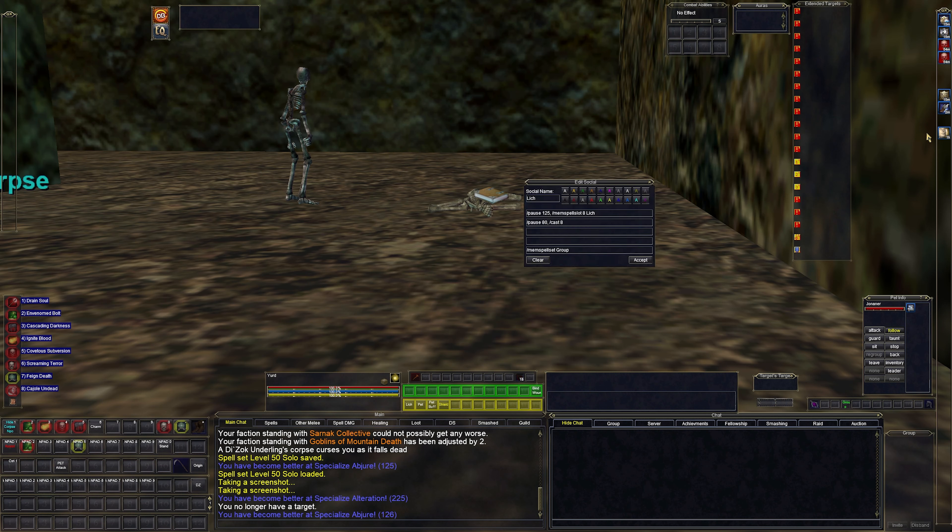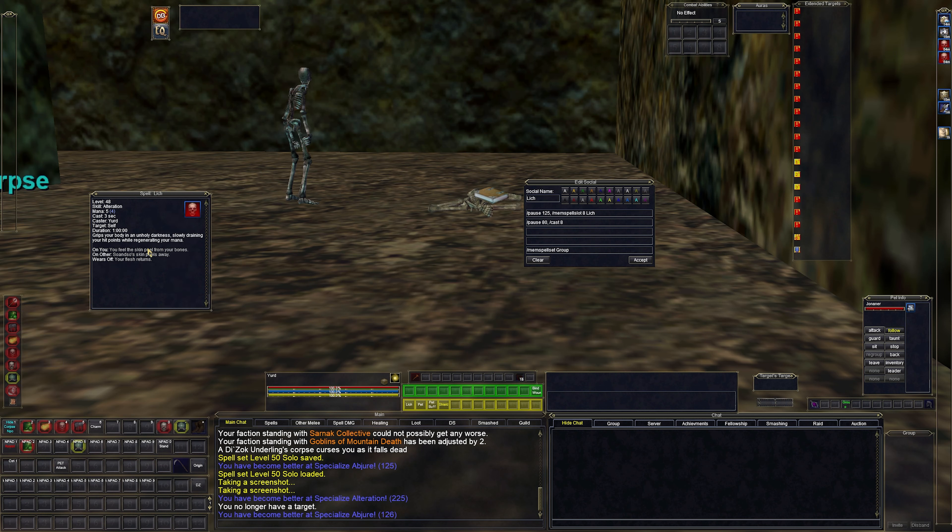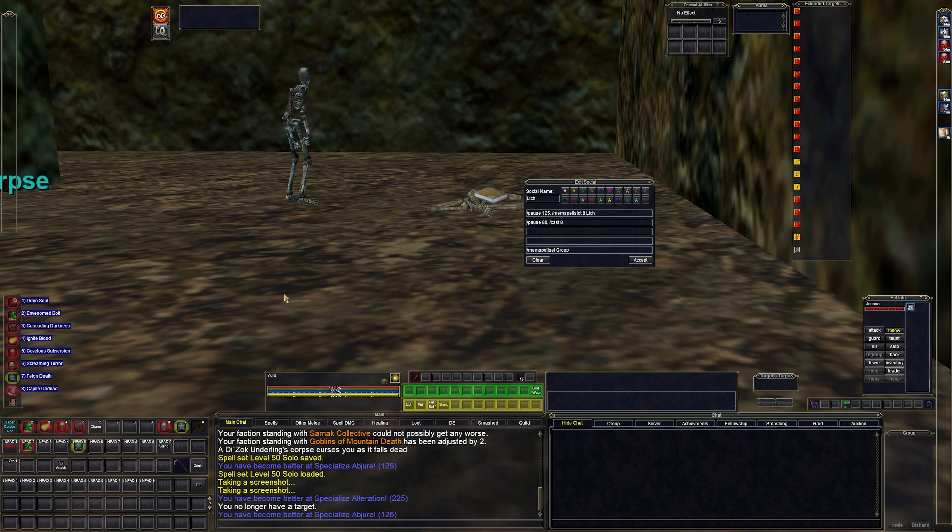The other spells I use are Lich, which turns us into a skeleton and drains our health for mana. This is 100% needed to do anything because our spells are so expensive. I have a one-click macro that will memorize the spell, cast it, and go back to my group spell set.